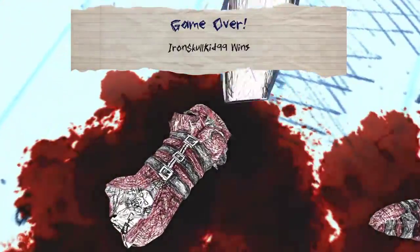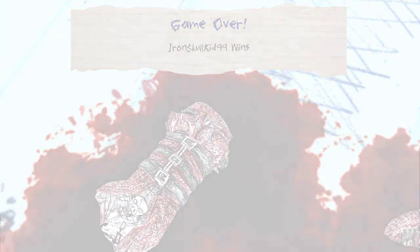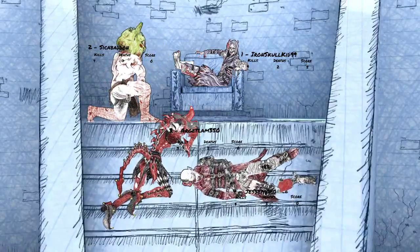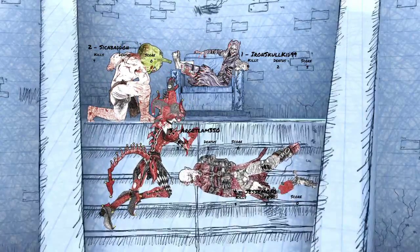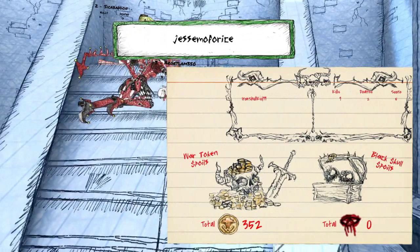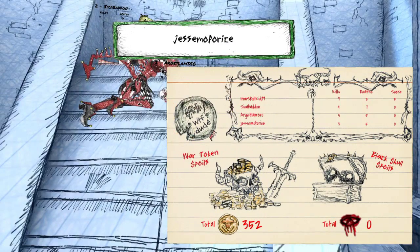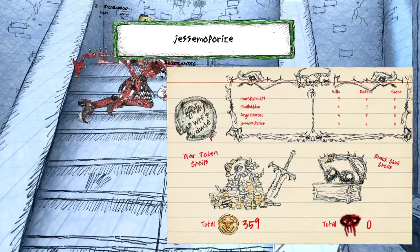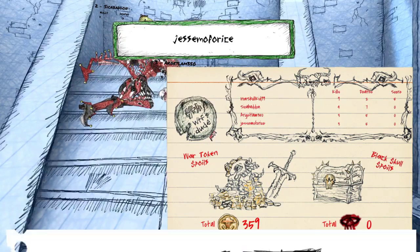He just got it. That guy literally just won with five points and everyone else has zero. How many kills did I get? Three kills and five deaths, which results in a score of zero.